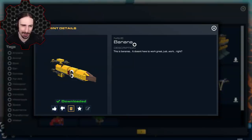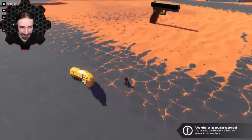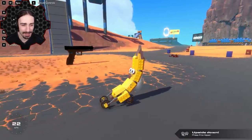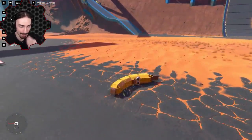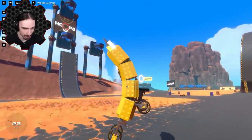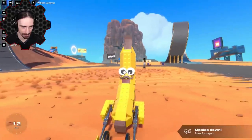Up next: this is 'Banana' by Queso the Cabra. It says 'this is bananas, doesn't have to work great, just has to work.' Let's see what the banana does — oh what! Is this gonna transform into a car? No way. This thing is kind of awesome actually. I have no idea how that transformation works — how is he fitting all this stuff in there? It's like it disappears. There's definitely some glitchiness, but it is a banana car, it actually works, and it looks amazing.